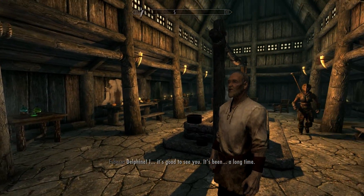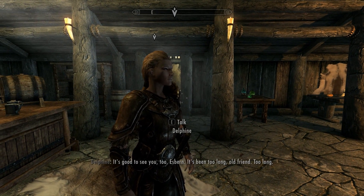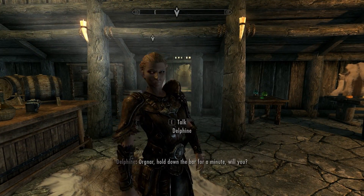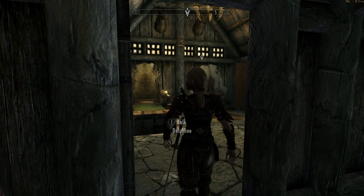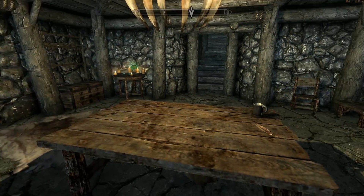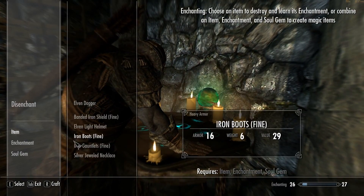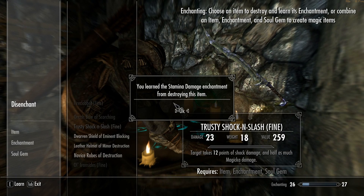It's good to see you, Esbern — it's been too long, old friend. Delphine leads us inside and tells Orgnar to hold down the bar. Meanwhile, I'm going to disenchant an orcish dagger of weariness while we wait for the conversation to start.